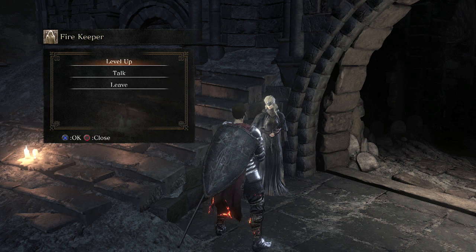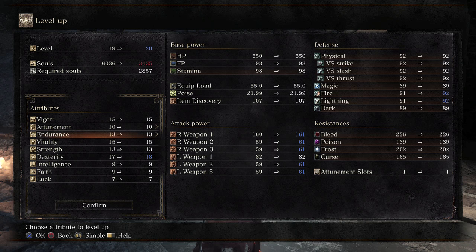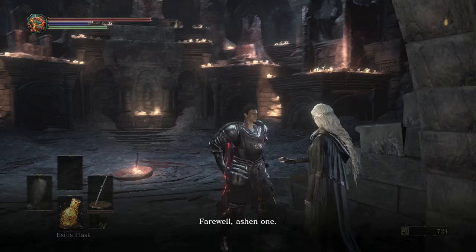Now before I go down — well, I'll go down in the next episode — but before I do any of that, I do want to go ahead and grab this large deserted corpse, because I might as well. Undead Settlement will be next episode. I'm going to go ahead and level up a bit — let's do one in Dex and one in Endurance — and that'll wrap it up.